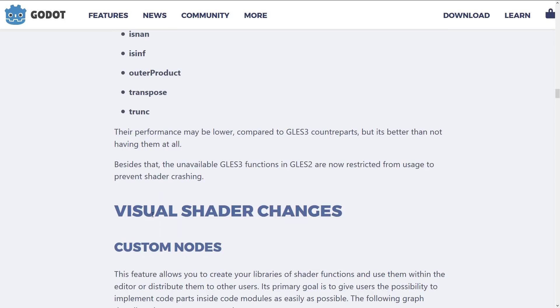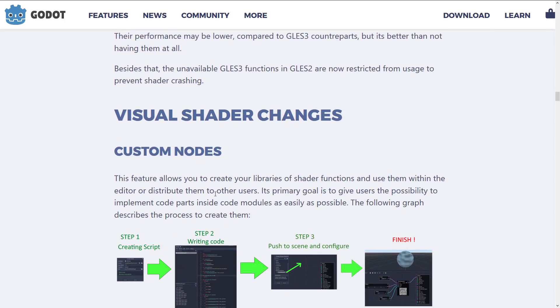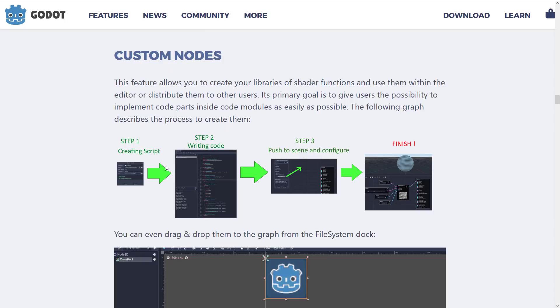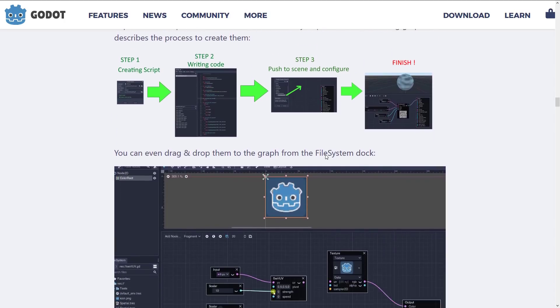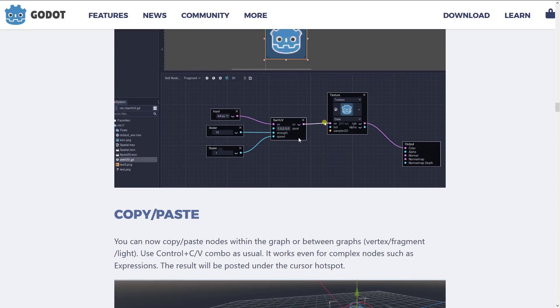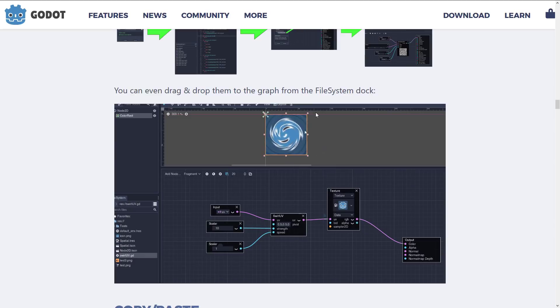Those are the big changes to the shader scripting language. On top of that, the visual shader language has a number of new features, including custom nodes that can be dropped in. You basically create them in script, write the code, and then you can drop that code in as a node. For example, there's a script called whirluv.gd that is dropped in as a node with inputs and outputs, and you can see the effect in real time.